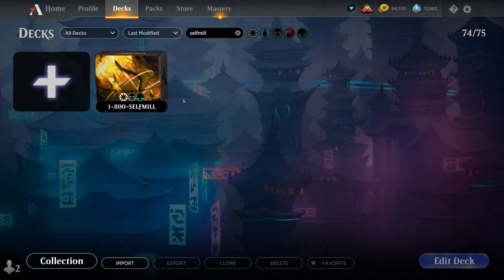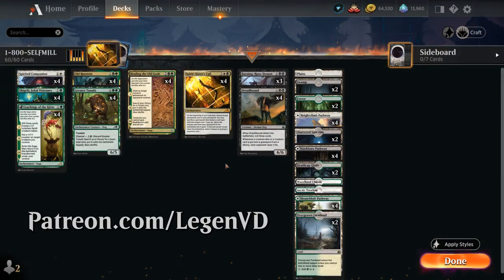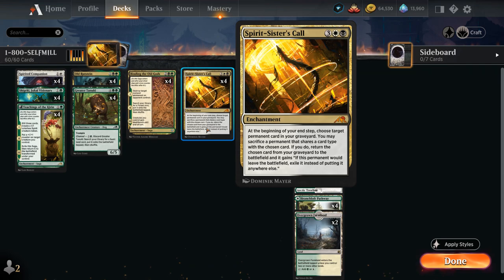Hello and welcome to another Standard Games video. Today I'm taking a look at an Abzan colored enchantment self-mill deck as voted on by my supporters on Patreon. The build-around card in our deck is Spirit Sisters' Call, the 5-mana mythic rare enchantment from Kamigawa: Neon Dynasty.